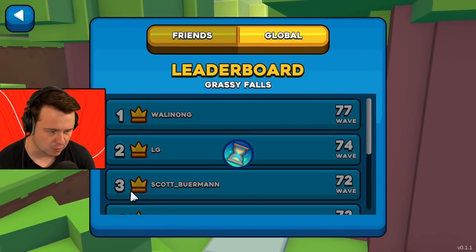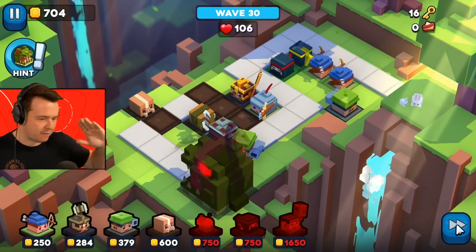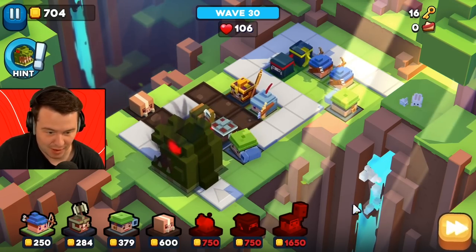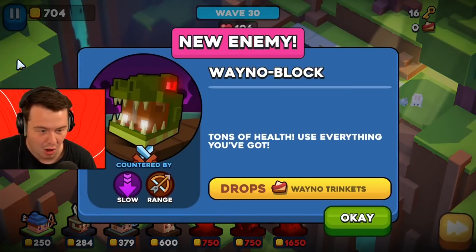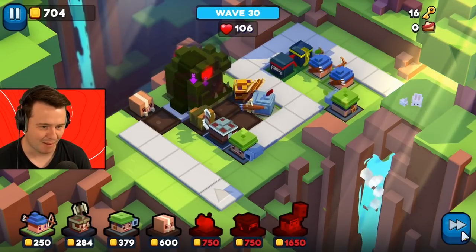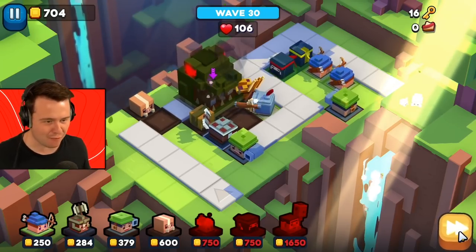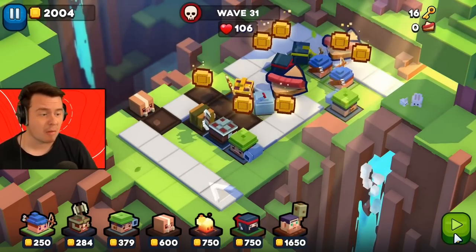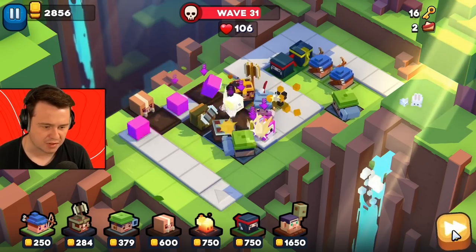There was one other map I did better on. What is the world record on Grassy Falls? Wave 77, and wave 71 for top 10 - I can do that. We've made it to wave 30 and I don't really know what this thing is, but it looks like it's got a lot of health. This is me playing it on fast forward - this thing must have so much health. Good God, tons of health. Use everything you've got. They're finally hitting it. Yes! We got hot dogs - I think I can use these to unlock the tower version. Our setup is officially working.